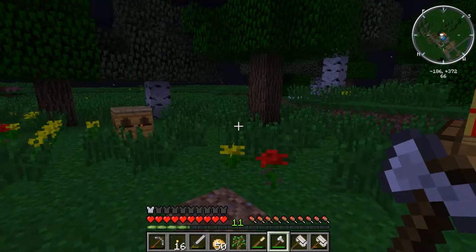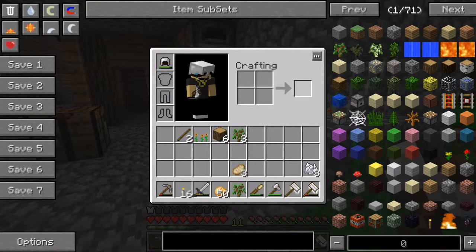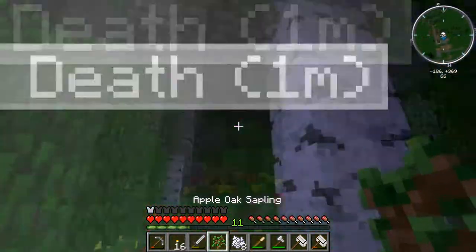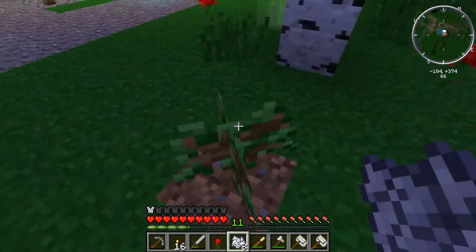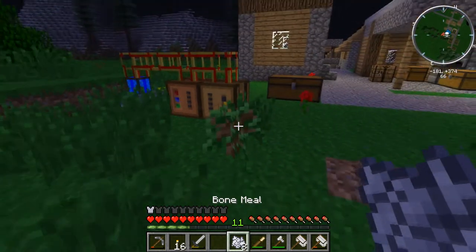Let's see, apple oak. Do I have any bone meal? Here's some bones. There we go. I got a bunch of potatoes — there's a big farm here. Where should we? Right here. Why aren't you growing? Is it too close?